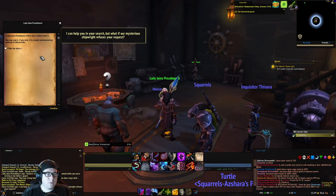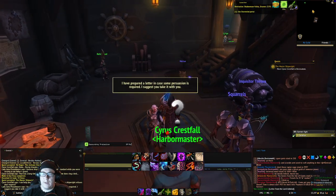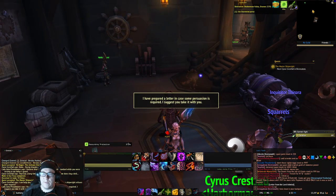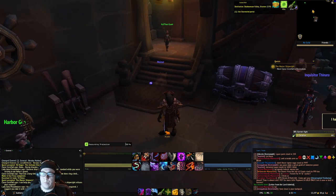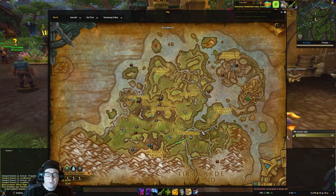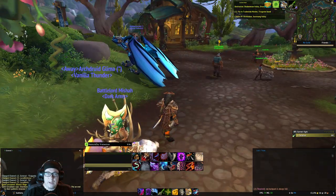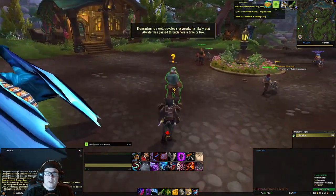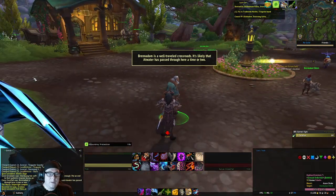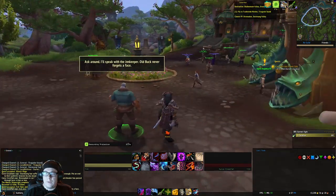We're going to talk to Lady Proudmoore, take the letter, and then we need to meet Cyrus Crestfall in Brennadam. Brennadam is here in Stormsong. Once we arrive — if you go the way I did via Flightmaster — the Harbormaster will be right here. We'll just turn that in and then we learn about Dorian's location.